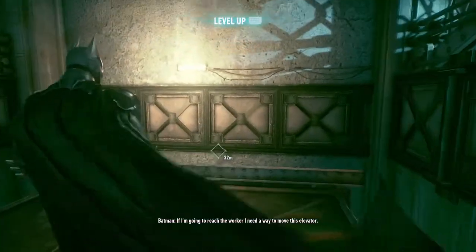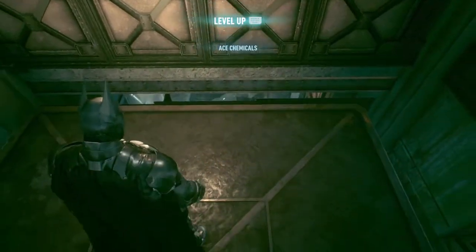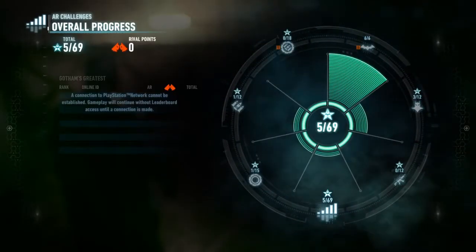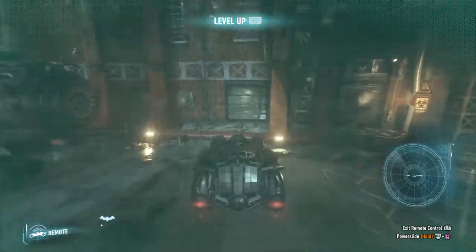If I'm going to reach the worker, I need a way to move this elevator. Does that mean I'm going to have to use the car? Why do I keep pressing this button? This car can't go through there, can it?